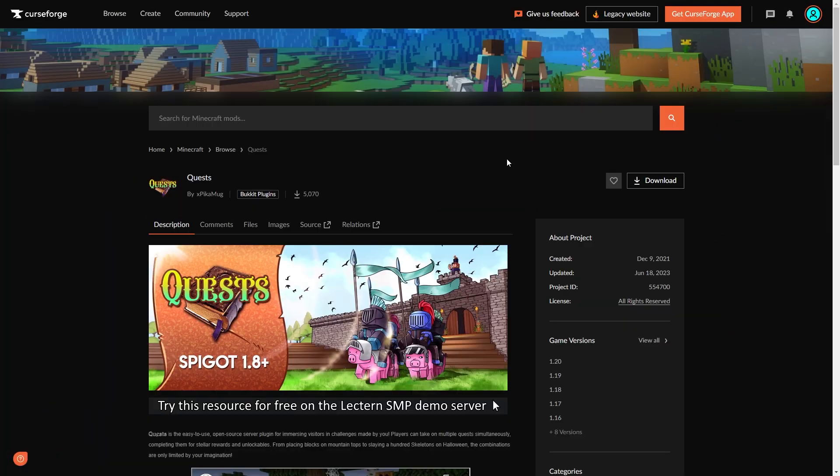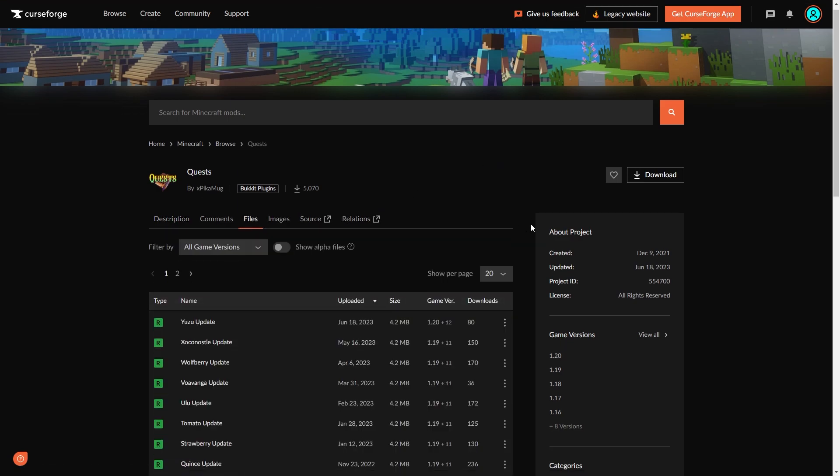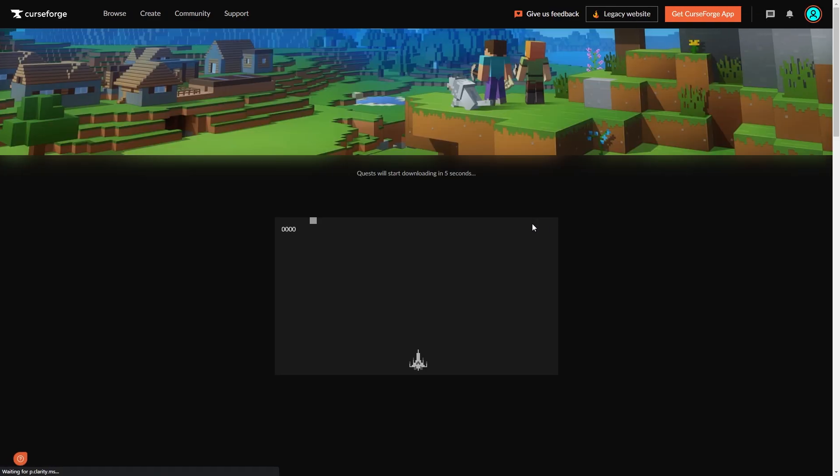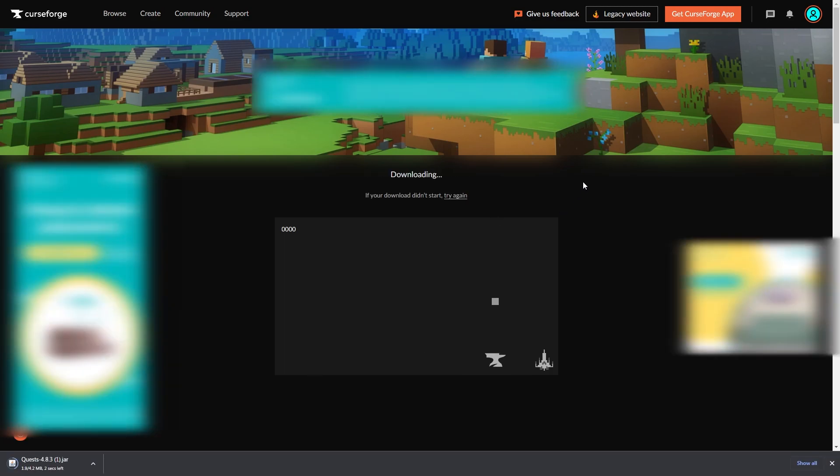First, you're going to need to go to the plugin's website. You can find the link in the description below. Go to the files section from the menu at the top. Make sure the plugin is compatible with the version your server is on. Go to the plugin version you want, then click the three dots to the right and click download file. You will need to wait five seconds before it automatically downloads the file.